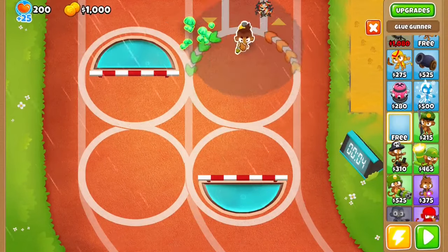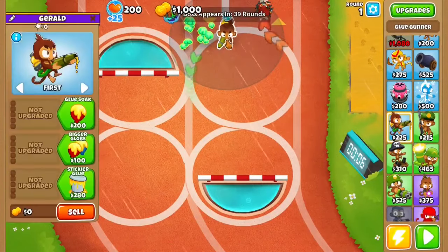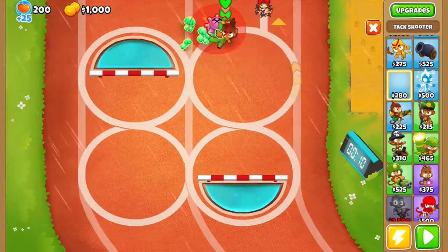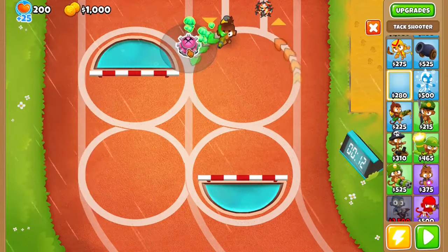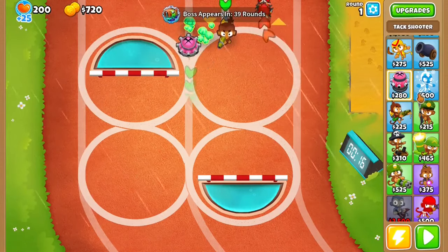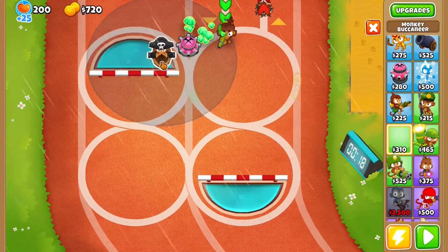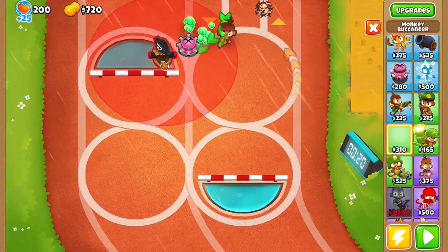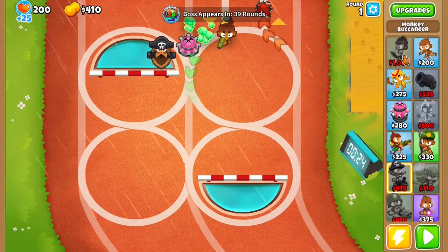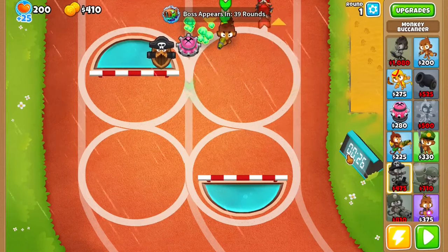The first things you want to do is get a Glue Gunner and set him to Last. Then you want to get a Tack Shooter right here. And you want to get a Pirate Monkey right there. Then you want to save up for Benjamin and put him right here.